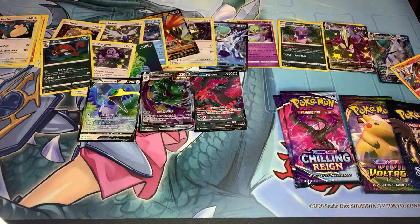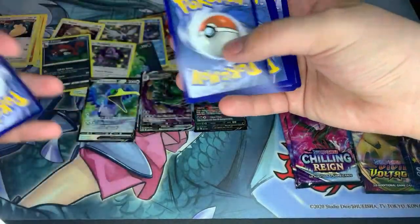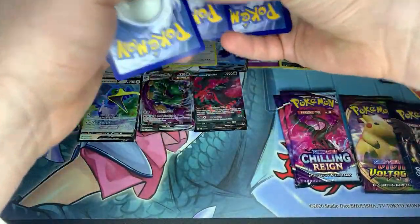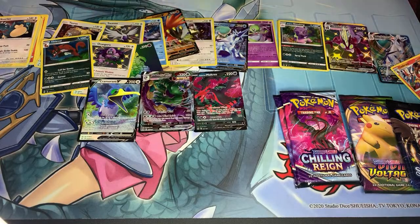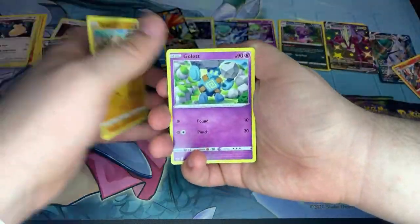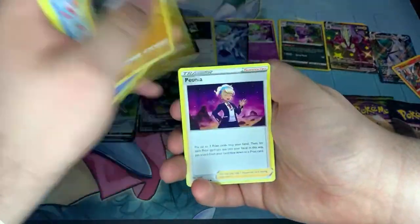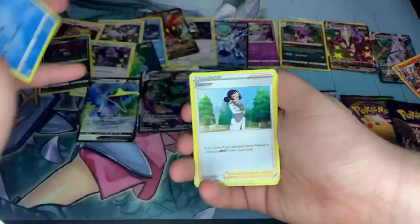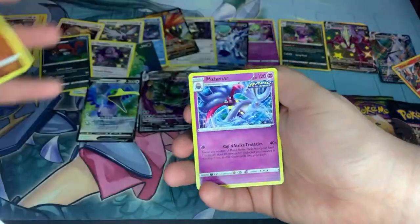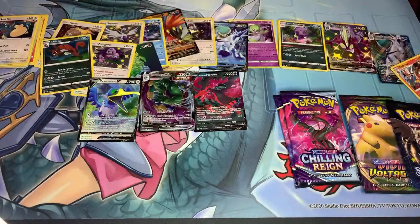Can we get Articuno in any of these packs? Diglett, Gullett, Deerling, Sneasel, Farfetch'd, Peonia, the Acilio Doctor, Farfetch'd and then Malamar regular rare. Oh my god, why are there so many hiding from me? We have five packs left — two Chilling Reign, two Vivid Voltage. I kind of want to switch up the order to see if I can get any of the Chilling Reign stuff I'm still missing.